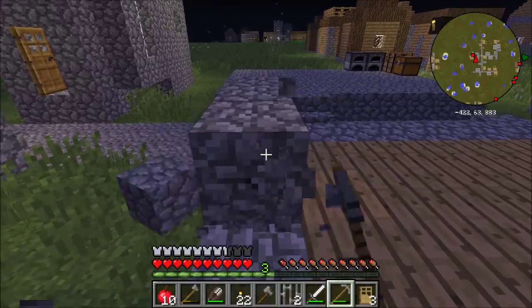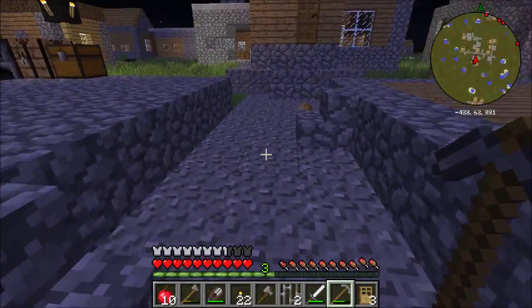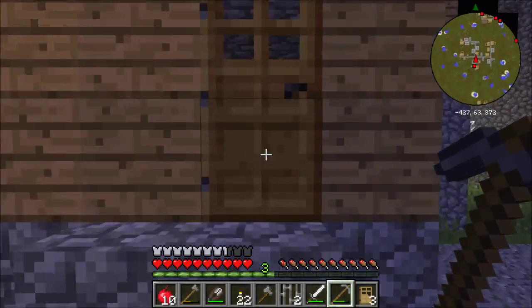I'm tearing down walls and building a brighter future — with this pickaxe and violence. A brighter future of villager enslavement — well, it's a brighter future for us. I think of all the iron golems we'll have. I hope they're not all dead already. If they are, we just have to draw some villagers over from another village.